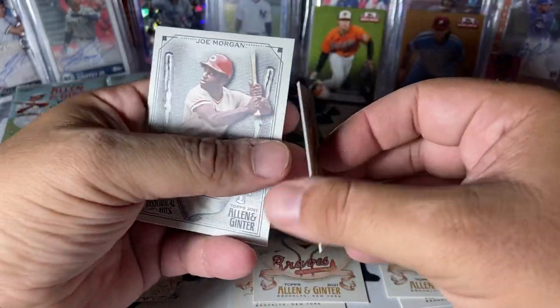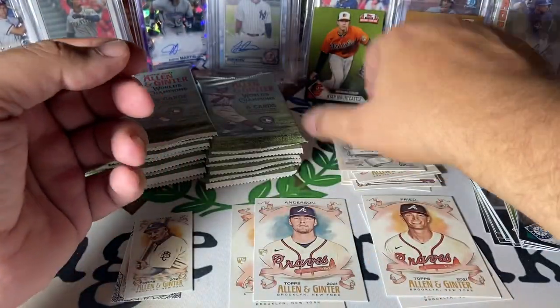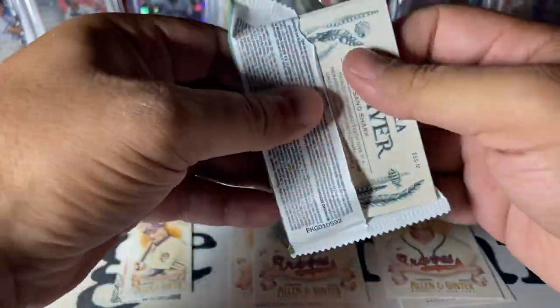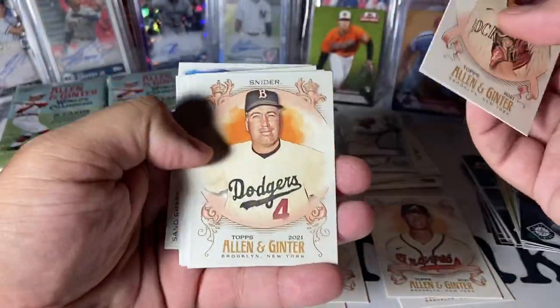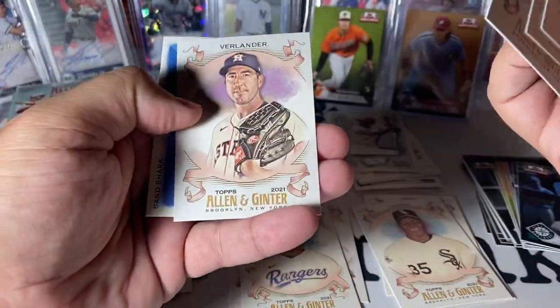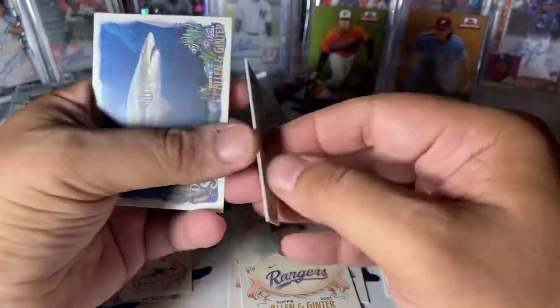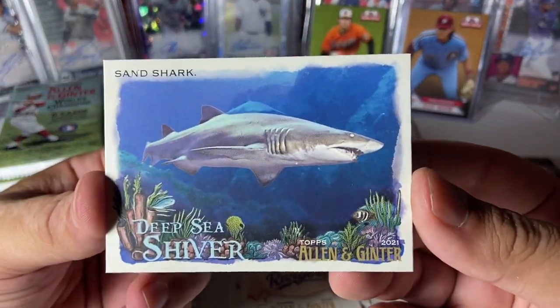Nice little mini of Honus Wagner, regular back. Joe Morgan insert. Snyder, The Big Hurt, Tavares rookie, Eddie Matthews — not a rookie — Verlander. Our mini in this one is Kevin Kiermaier, regular back. And there we go — Sandshark rookie card! Gotta love it.